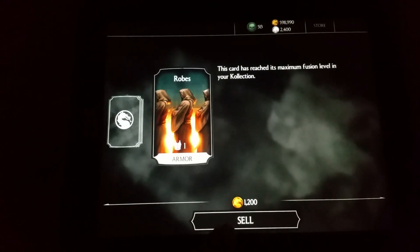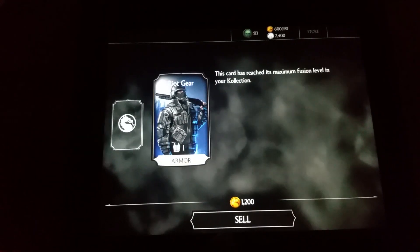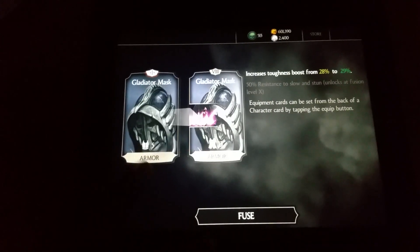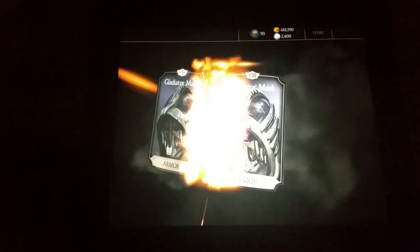Third pack — robe again, already have, so that gets sold. Riot gear again, already have, that gets sold. Another card we already have — later to master — but that can get fused up: increased toughness from 28 to 29%. That's fusion number nine on that one, so that's cool.